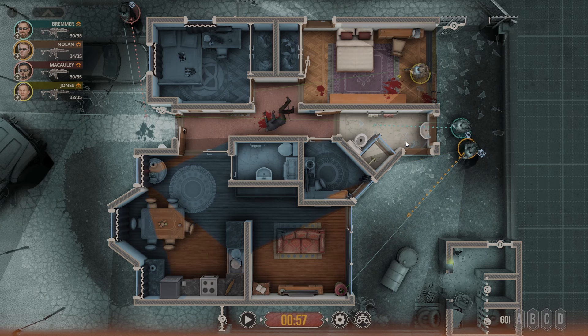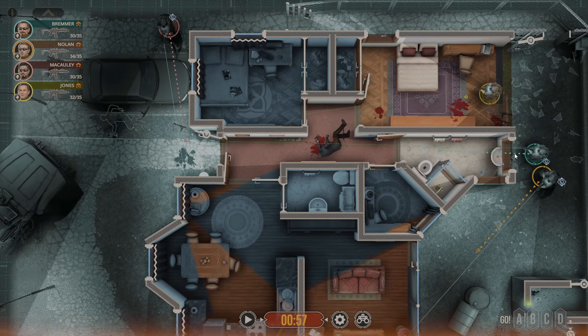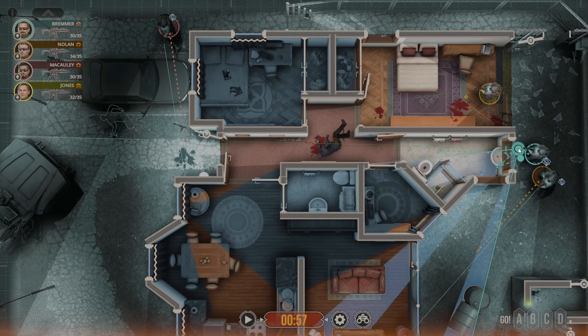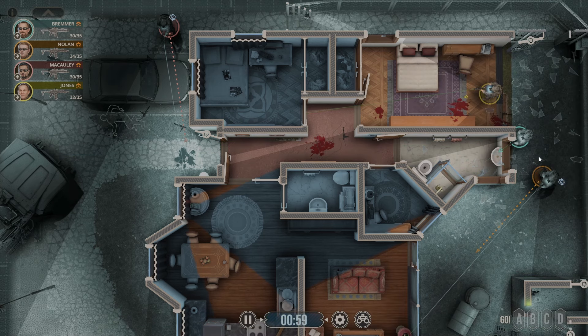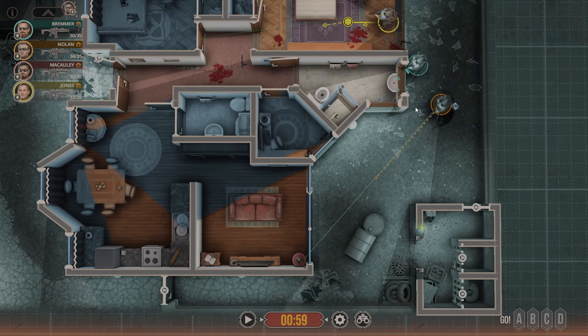So that worked out perfectly. We can hold here. This area is all clear. Don't believe there's anyone hiding in this — I'll take a step in just to make sure. I'm confident that that's clear. So none of these are doors out, these are just windows. So I am going to go ahead and press Jones up a little bit, but not too far, because we do still have this area that is a threat. So we don't want to expose him there. Now we can start to move through the rest of this area.